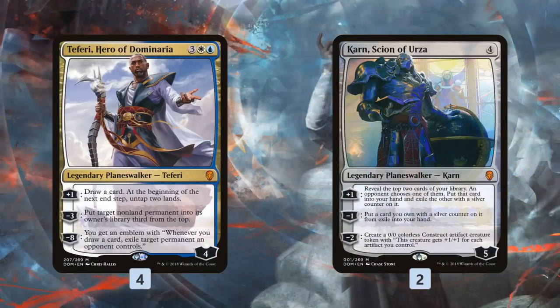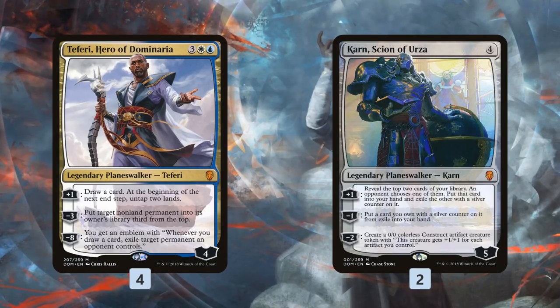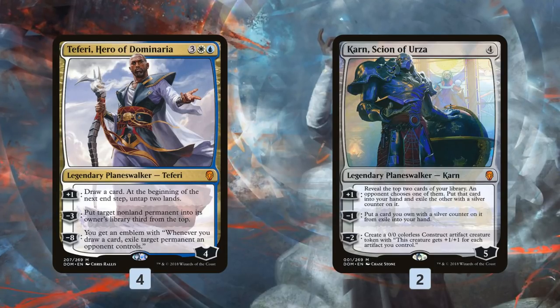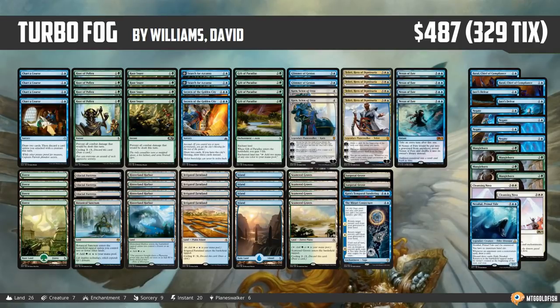Eventually you just take all the turns and win with either Teferi or Karn, Scion of Urza. With Teferi you just ultimate — as you draw cards and cast extra turn spells, you exile all your opponent's permanents until they can't play Magic. With Karn, Scion of Urza you make constructs, take some extra turns, make more constructs, and attack with them to win. Nexus of Fate Turbo Fog was definitely one of the most exciting breakout decks at the tournament. It'll be interesting to see what happens with Nexus of Fate as a buy-a-box promo and how expensive it gets. That was the big story in Standard — Turbo Fog with Nexus of Fate being the breakout under-the-radar deck at the event.